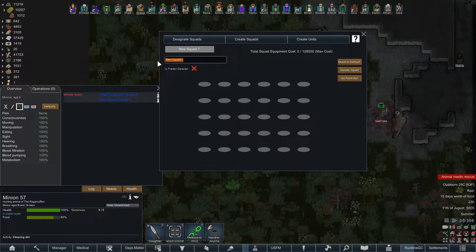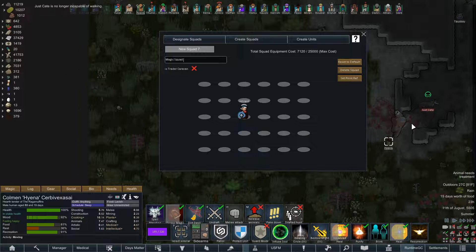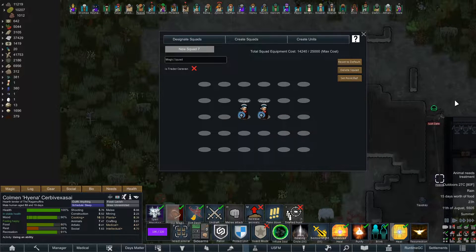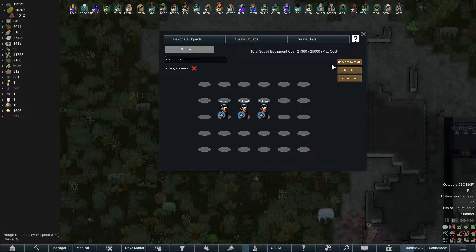New squad — Magic squad. Point reference would be Swampwick. We are not gonna be able to put a lot of wizards here. Still gonna need one more from you — just follow Just Kate around for a little bit. We're not... it's not a lot of wizards, but he's good. And he just teleports away. I mean, three wizards could be powerful, right?